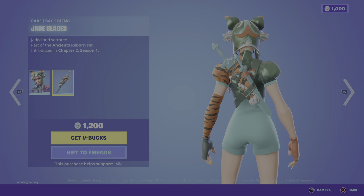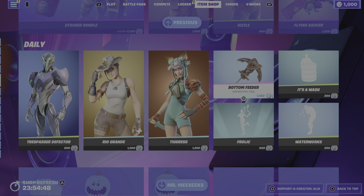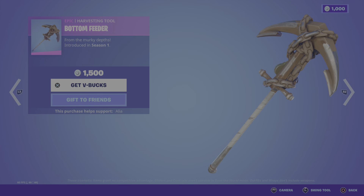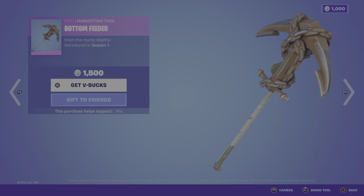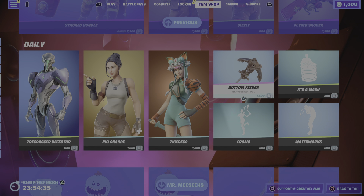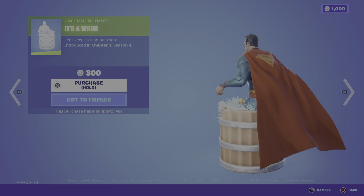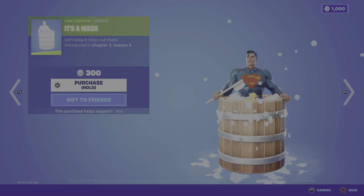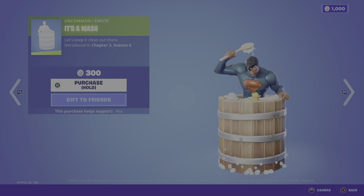Moving on to the return of the emote section of the daily store, and we have some harvesting tools as well. We have the Bottom Feeder from the Murky Depth, looking absolutely badass - first introduced in OG Season 1, literally attached to a lead pipe. Moving on to the emote introduced last night - we have 'It's a Wash' - let's keep it clean out there, first introduced literally brand new last night.